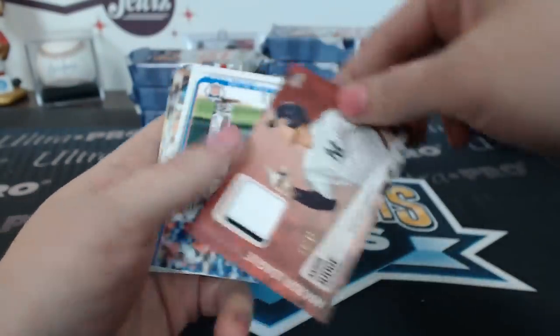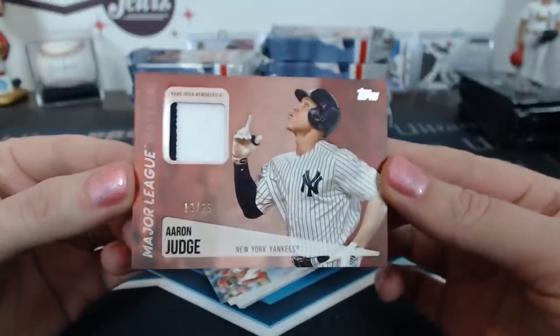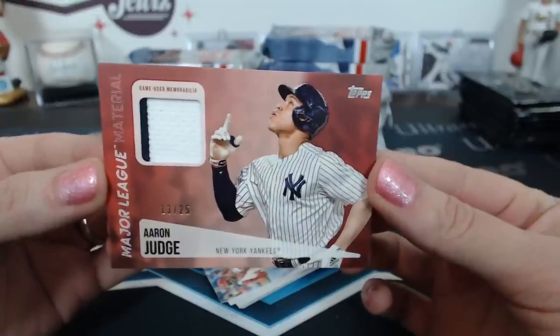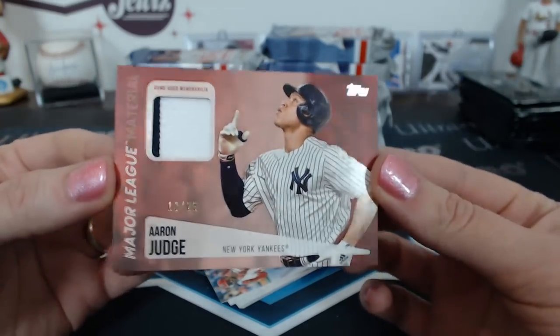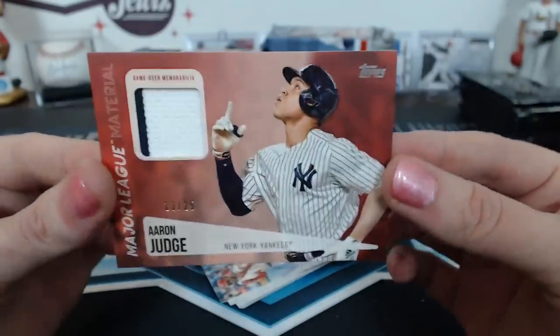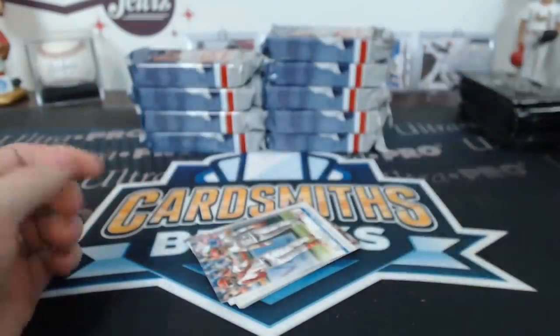That was a joke — please don't leave comments on YouTube about that. A red, 13 of 25 — Aaron Judge Major League Material! That's fun. Yankees. 13 of 25 — that's neat. Looks nice because of his black and white jersey and the red color in the background. Looks cool.